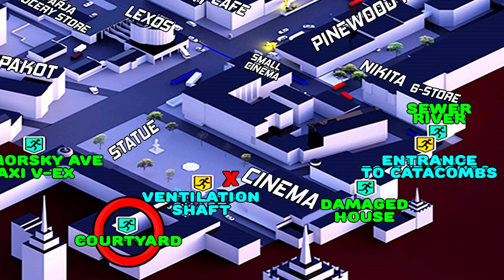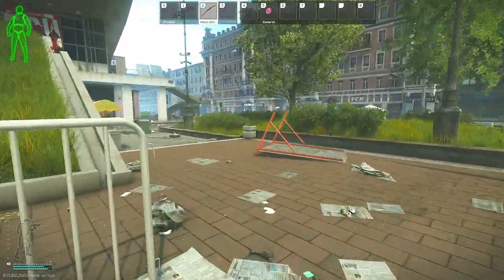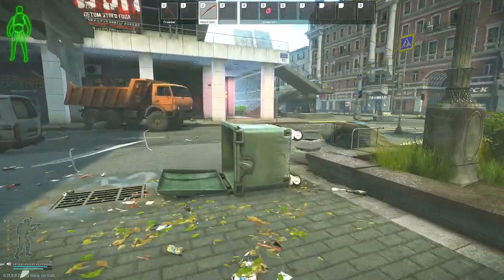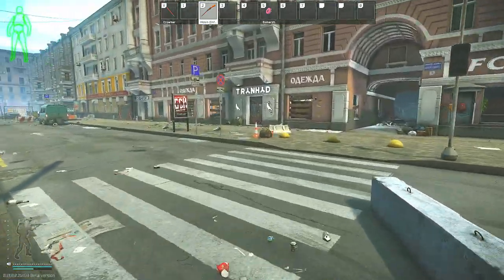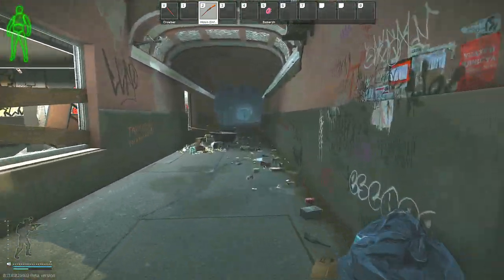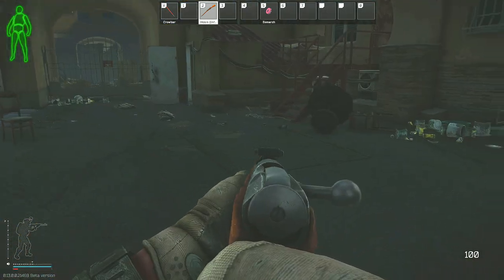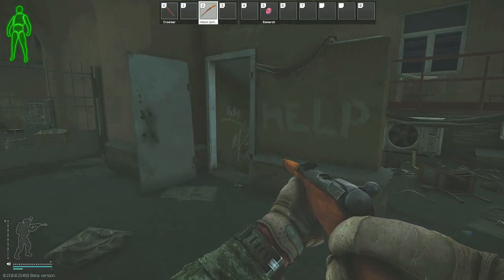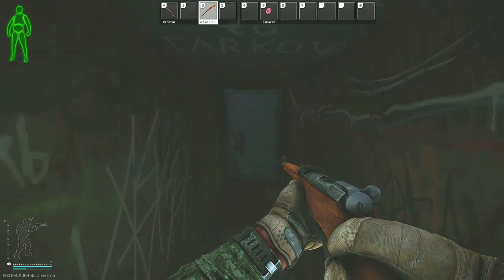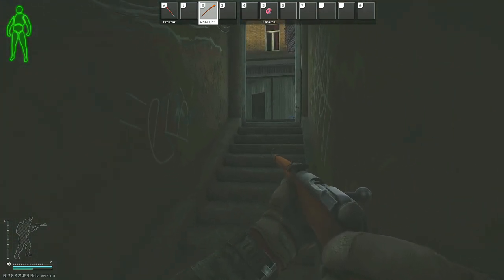Now we're going to the Courtyard extract, and my PMC will be starting from the front of the cinema. We'll be going on the right side of the cinema this time. You'll see two FCK store emblems on the right-hand side, and we're going into the arched doorway. You can tell if this extract is open from where I'm standing because there will be green smoke right here where I'm pointing. If there's no green smoke, it's not open, so don't waste your time. But if it is open, the actual extract location is right down in this little hallway, and once you get to the bottom of that staircase to the door, a timer will start.